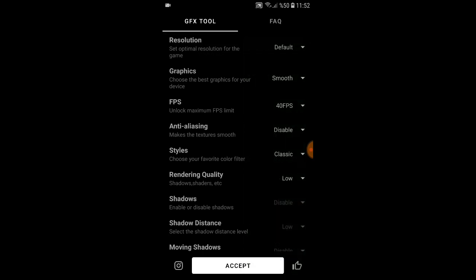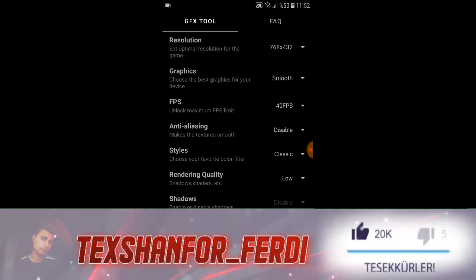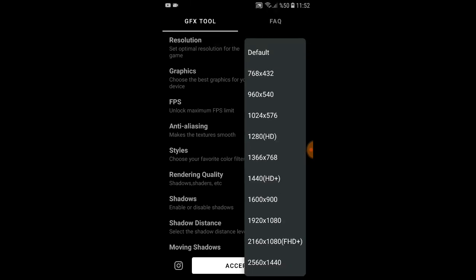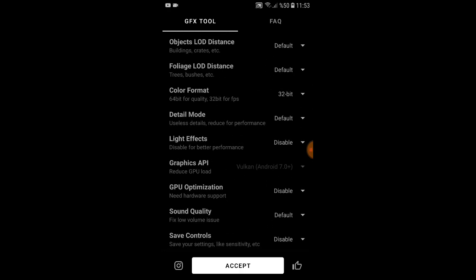Telefonunuzun çözünürlüğünü de ayarlayabilirsiniz; J7 Prime'de default kullanıyorum. Cihazınız düşükse buradan ayarlayabilirsiniz; 480p seçeneği var. 480p yani 768x432, altındaki 540p, onun üstü 1024x576 oluyor. Çözünürlüğü kısarak biraz daha FPS alabilirsiniz; ben zamanında 480p, dengeli, 40 FPS oynamıştım ve kasma yoktu. Biraz ekran küçük gözüküyor ama yaparsanız görürsünüz. Buraya kadar tamam.